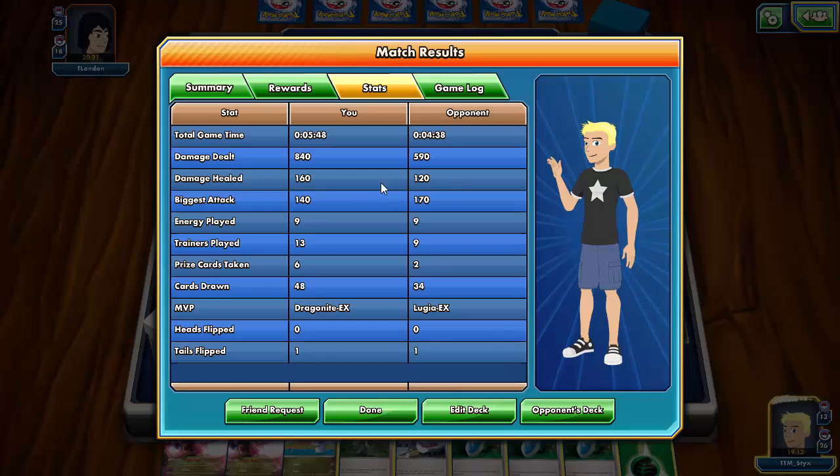Looking at the stats — we did 840 damage and healed 160, which was more than my opponent's Pokemon Center Lady. The MVP of course was Dragonite EX. I kind of wish I had gotten that Heavy Impact Dragonite going, but against a deck relying on energy attached to both active Pokémon it just wasn't feasible to power up a five-energy attacker since it would have been one-shotted. Thanks for watching — like, comment, subscribe — this is Stix signing out, see you guys!